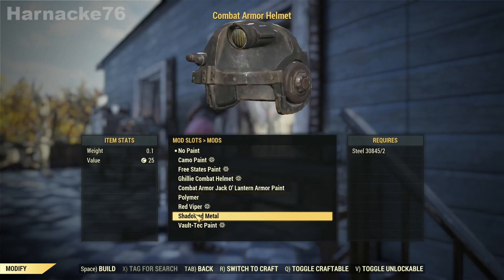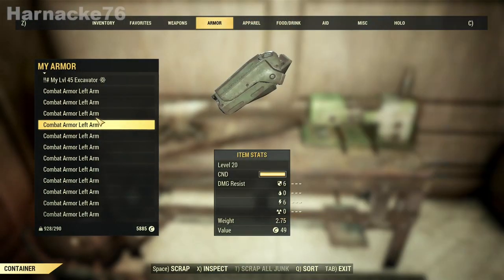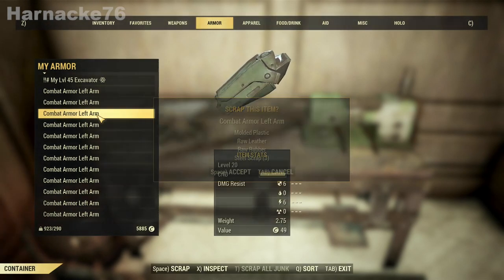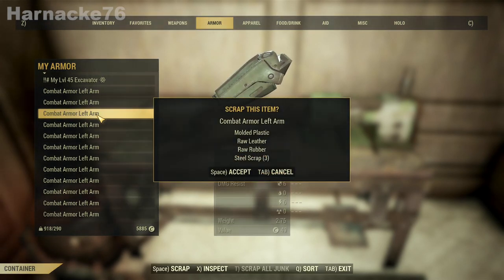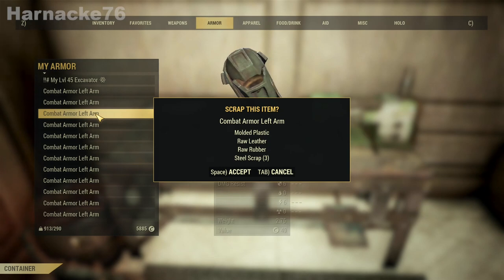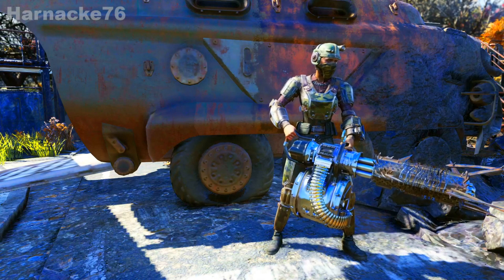Those in-game mod paints you get not by scrapping the helmet but by scrapping the other combat armor pieces like the arms and the legs. Scrap lots of arms and legs and you will learn all the various mods for the combat armor, and the strength ones can be applied to the helmet as well as the body. That way all of your combat armor can be matching in color.